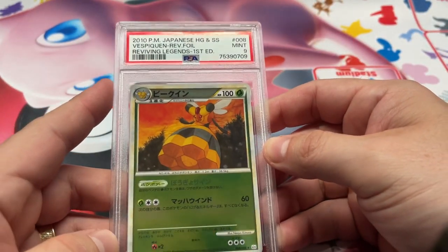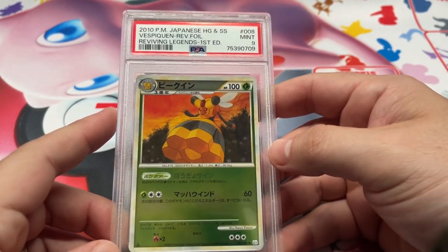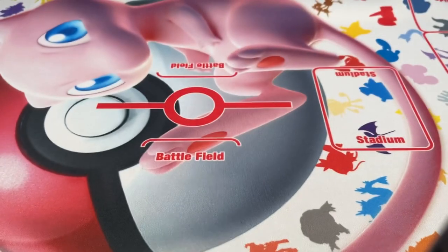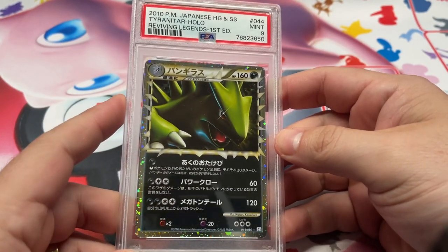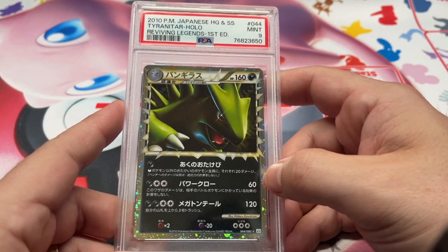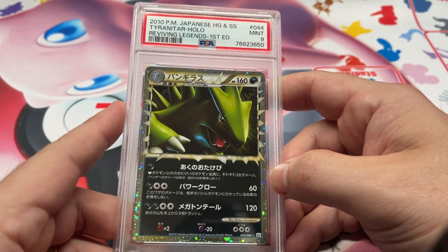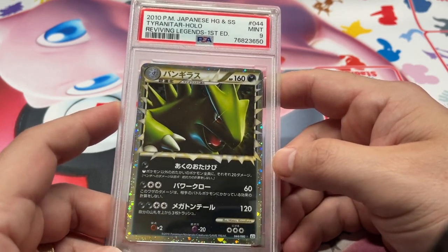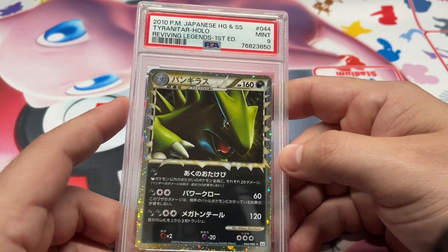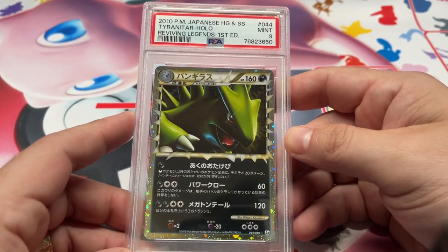Reviving Legends Reverse — low battery, hopefully that holds out, got 10%, we gotta get this rolling. We got Vespiquen, Reviving Legends Reverse, 9. Speaking of what I was saying earlier about the Primes — here's another one. I think this was the first Prime that I sold during the big Prime boom — sold a 10 of this for something like a thousand dollars, and we were just like wow. Nobody wanted these before. The ones I bought I probably paid like five to ten dollars a copy at the time and graded them in bulk because they were so cheap. We got the Tyranitar 9 — definitely one of my favorite ones.